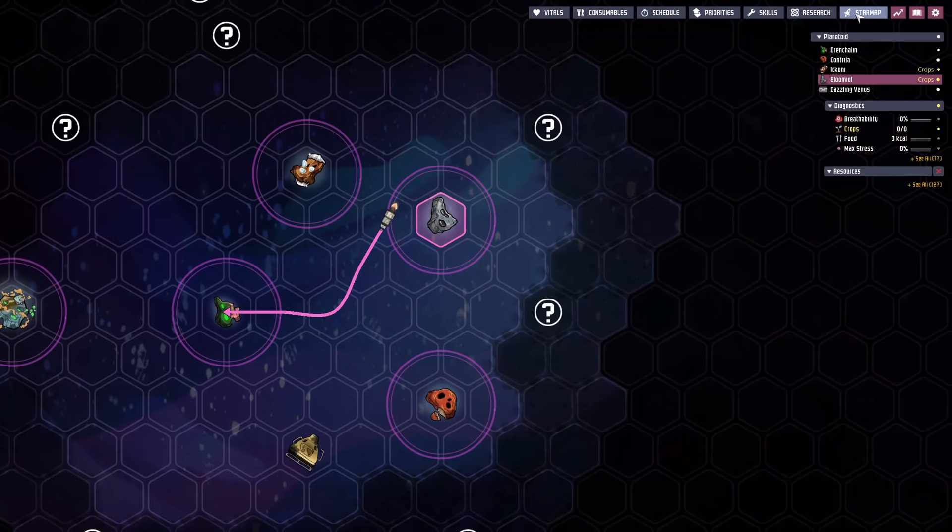It's going to be a while before reinforcements arrive. It's going to take about three cycles to get home and three cycles to get back, so we've got six cycles to kill.